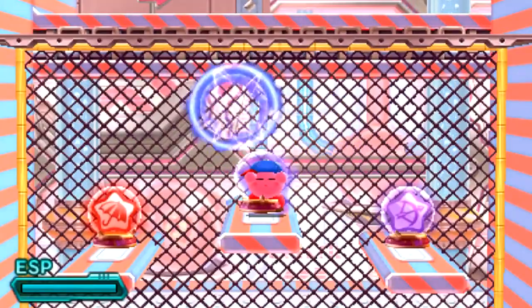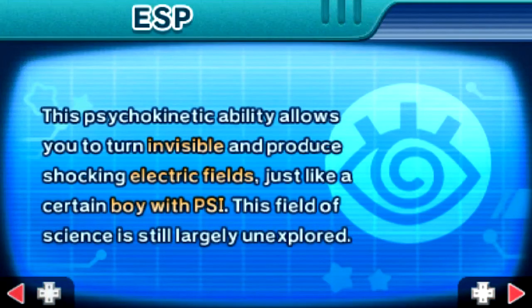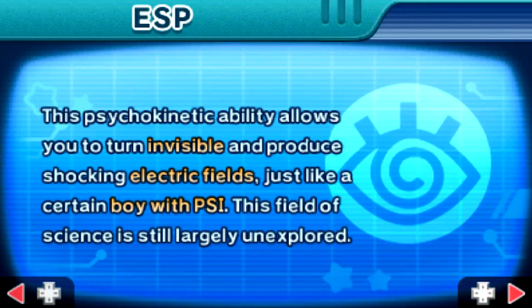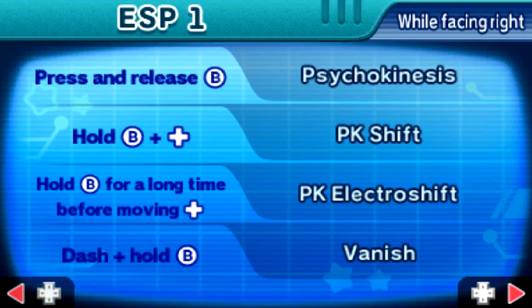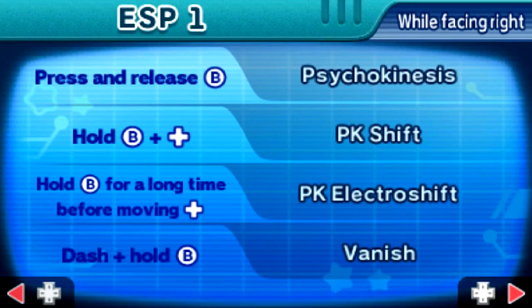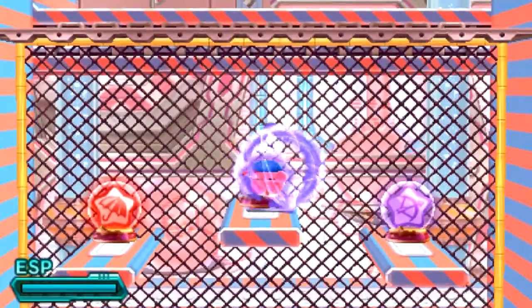Look at this — it's like a mini Ness. This psychokinetic ability allows you to turn invisible and produce shocking electric fields, just like a certain boy with PSI. There are a lot of other games integrated into Kirby, like Link with the sword ability, and I guess the pills maybe from Dr. Mario. We can vanish, evade stuff, reappear — we've got psychokinesis, PK Shift, PK Electro Shift. If that doesn't scream Earthbound or Ness to you, I don't know what will.